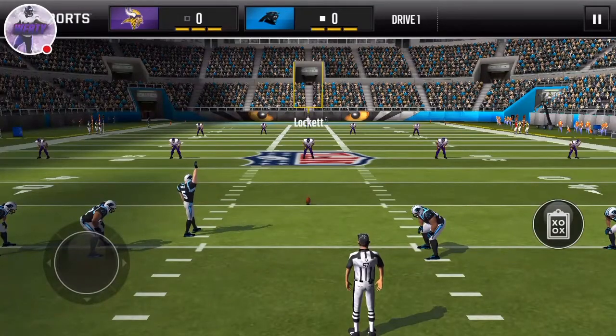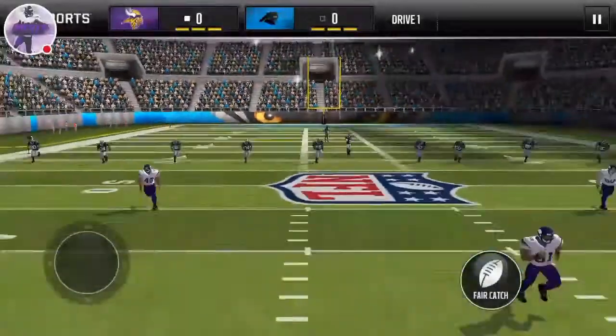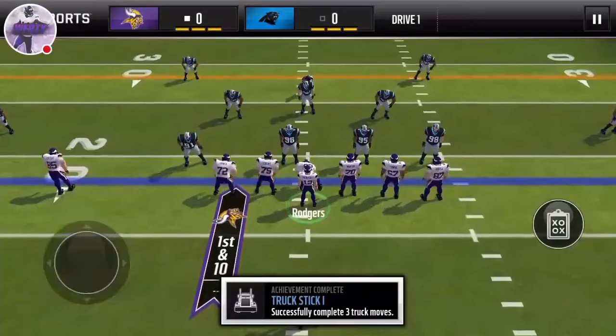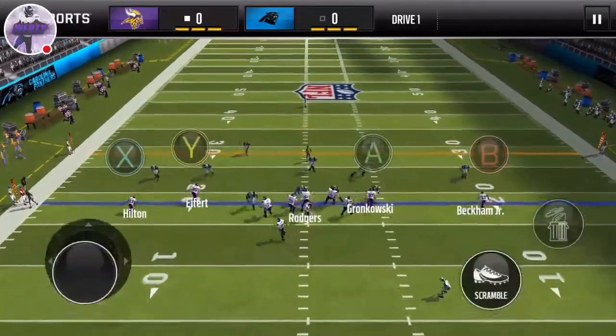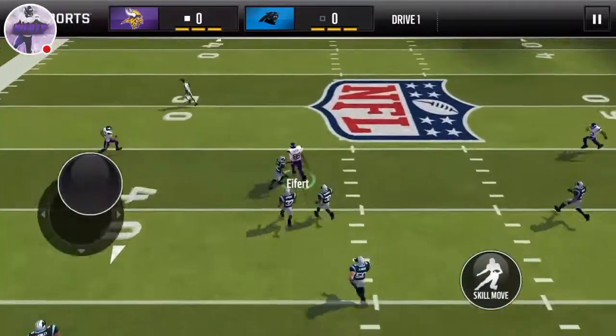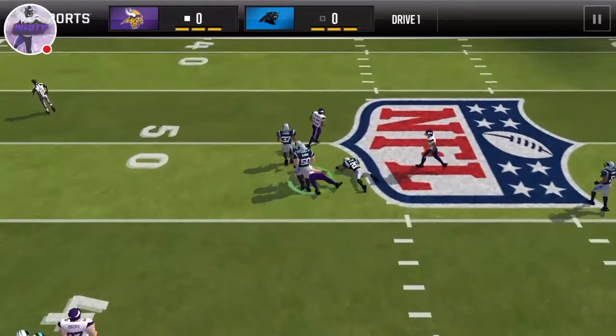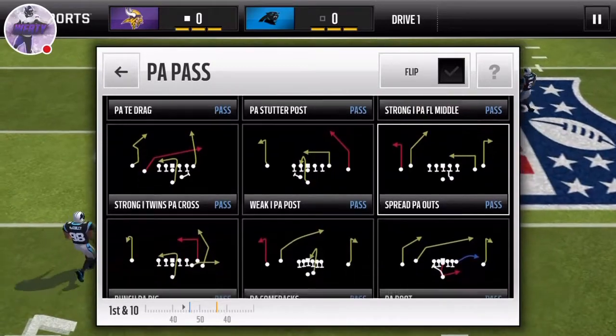We're probably just going to knee it, but we'll just run it out and probably fumble - might as well. Shorter video. The first play we're going to do is Deep Attack, and let's see what we can do here. It looks like Eifert is going to be open, and he's going to catch it. We're going to get to the 40 - maybe the 47-yard line.